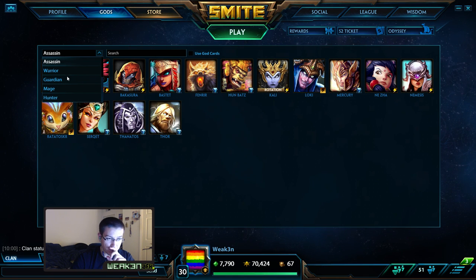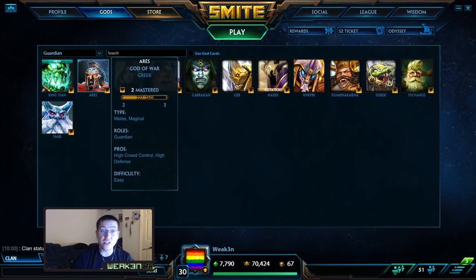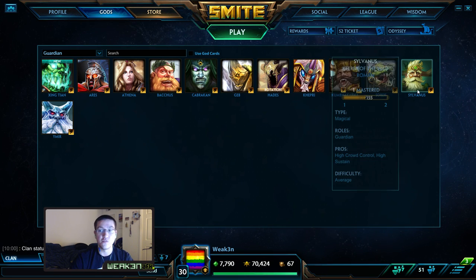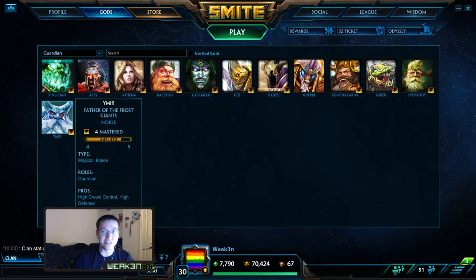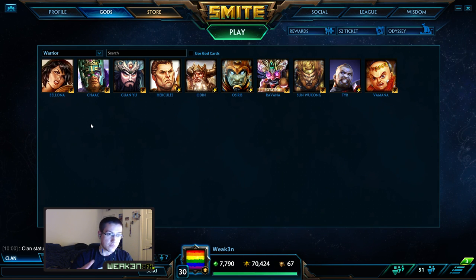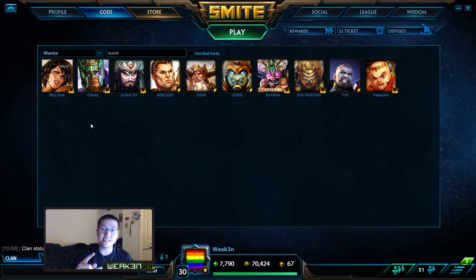Guardians: pretty much every guardian you'll insta-kill. Ares — low mobility, you can insta-kill him. Bacchus has to leap into a team fight; instantly ult Bacchus after he leaps and he's dead. Sylvanus — low mobility, instantly ult him, he's dead. Ymir — no mobility, ult him, he's dead. You see the pattern: if they can't get out or have to use their ability to engage, you focus them. You can kill tanks whenever you want. In the warrior department, you can insta-kill Bellona — just make sure you don't ult while she can escape with her ult.